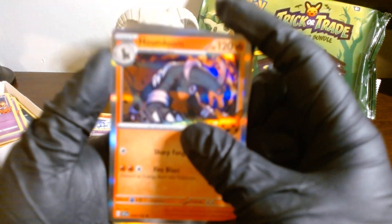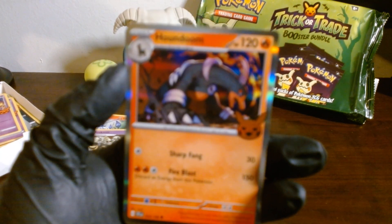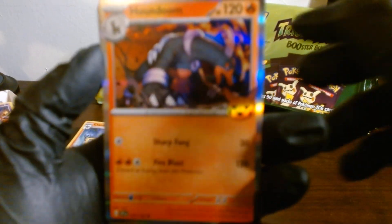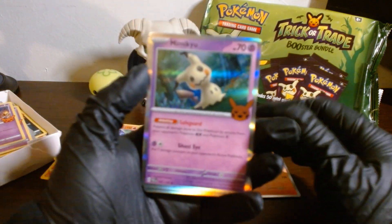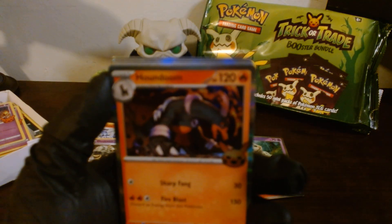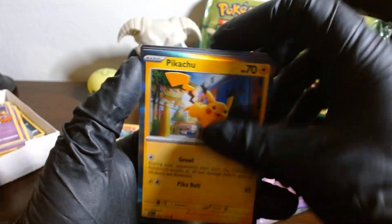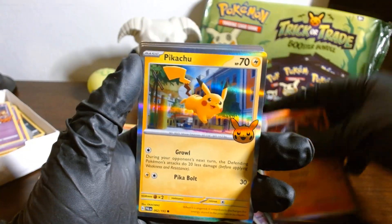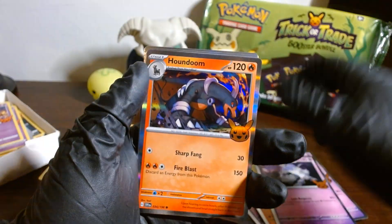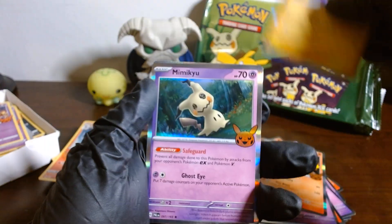I really need to get this to zoom in better. We got a Houndoom, a Mimikyu — that's better — another Houndoom. We turn off the brightness and there we go. We got a Houndoom, Hammerlocke, Pikachu, Mimikyu, Houndoom, Pikachu, Hammerlocke. It's pretty much the same after this — we get very few different ones. As you can clearly see it's a nice little pack to open.